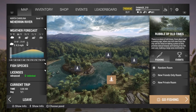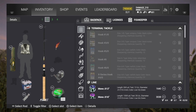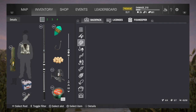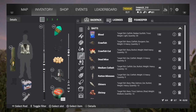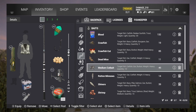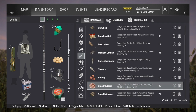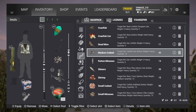Alright, let me show you what you're gonna need. You're gonna want to get hook number three. You want to start off with medium cut bait — dead mice work as well, or small cut bait if you ain't got none of the other stuff. You can catch a lot with small cut bait, but I prefer medium cut bait to catch trophy fish.